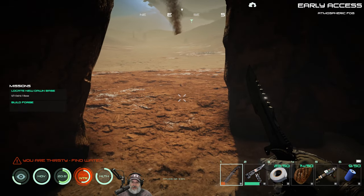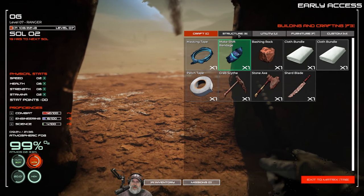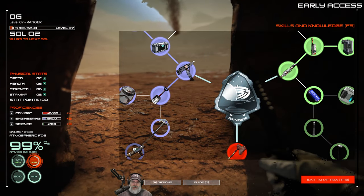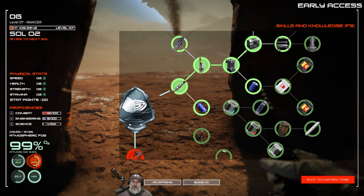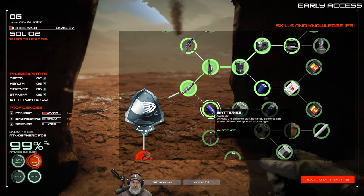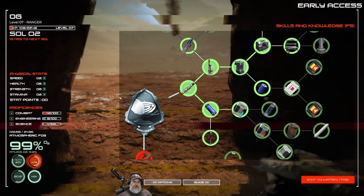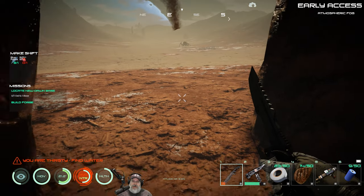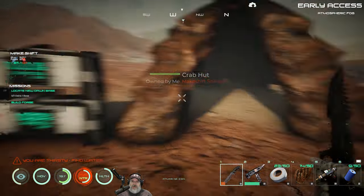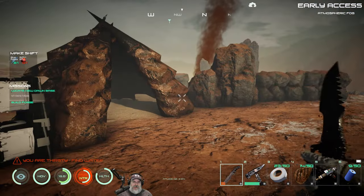If we can just get the plutonium, we'll be in good shape for the forge. We were also doing points — we have more science points. We learned the printer, and we're going to need batteries to make laser cells, so we'll do batteries next and hold onto the rest of our points. We've got a couple of these little bastards that have been harassing me — there's two of them around. We have to keep an eye on those guys.